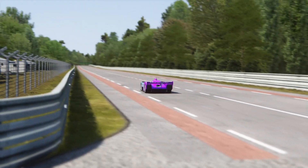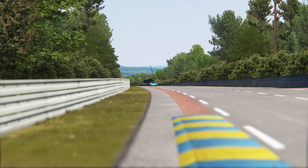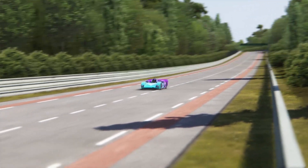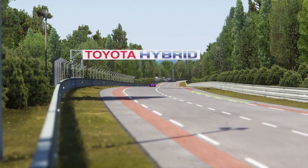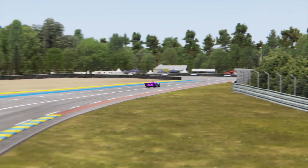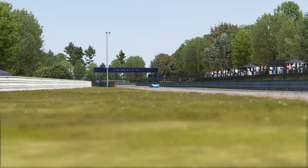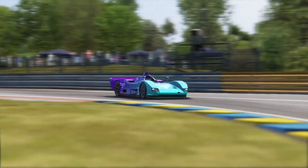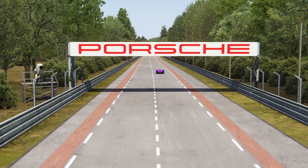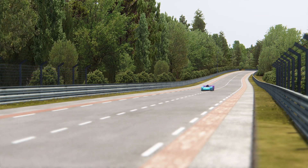Number 4 on the list is the Reflex V12R by JHDesign. This is a fictional open-top prototype car that has 595 brake horsepower and weighs only 750 kilograms. This car looks, sounds, and drives amazing, as you've come to expect from JHDesign — one of the best car modders in the game, and maybe alongside VRC, one of the best free car modders in the game. There's no reason why you shouldn't download this mod. It is absolutely amazing, a joy to drive, and I would love to do some online racing with it. This car can be found in the Race Department link in the description below.